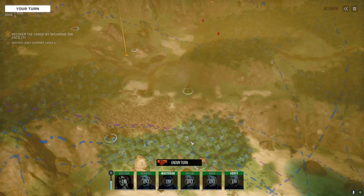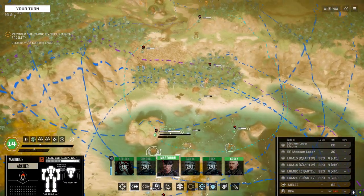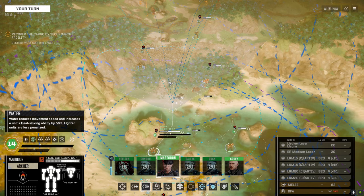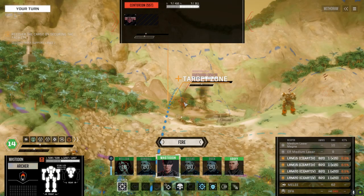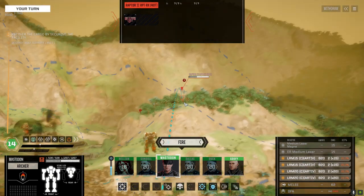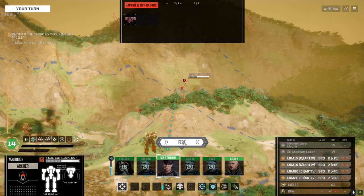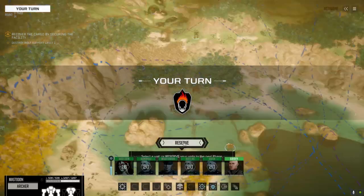We should have two more mechs at the top of the hill next turn. I'm just going to have Goofy take the base and see what happens — maybe they'll get another lance down and it'll be a little more challenging. We could have probably done this with four mechs. Point 9.4 — 19, 21 — take the 21 on the Raptor. Let's keep them running.